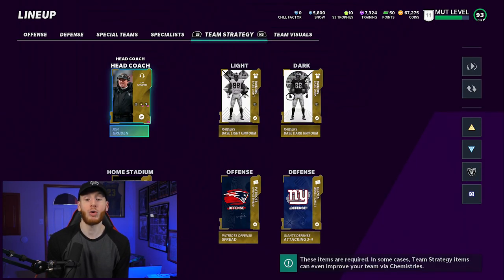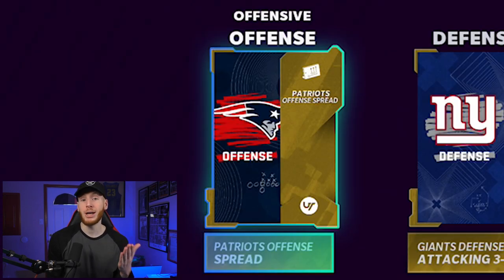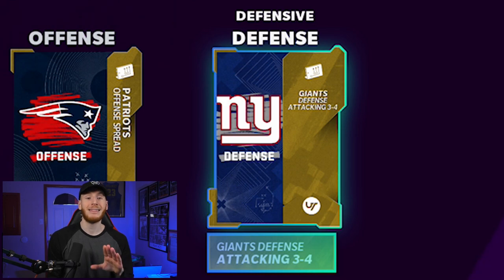Just really across the board, a very solid team. For team strategy, we're going to be using the Patriots offense on the next gen games, and the Raiders offense on current gen. We're using the Giants defense on both. That is it for the team — let's jump into the game.